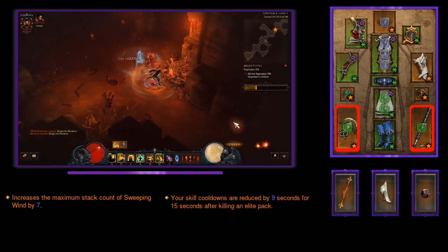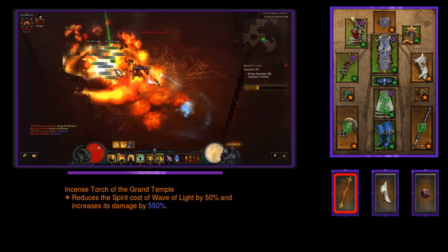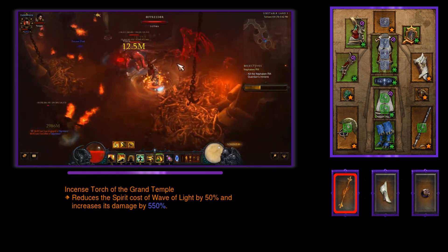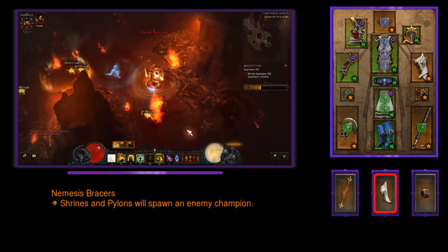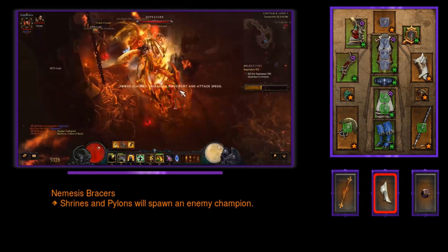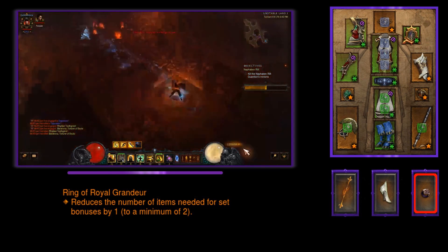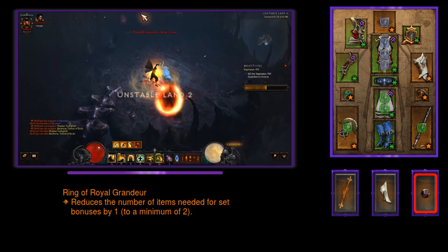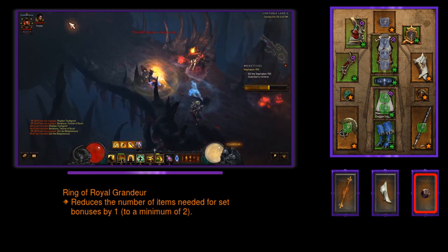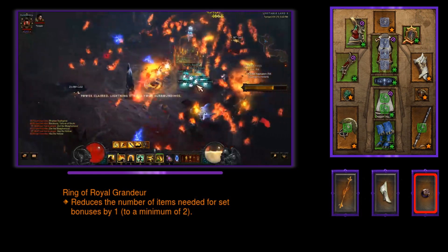In the cube we are looking at Incense Torch of the Grand Temple in the weapon slot, which reduces the spirit cost of Wave of Light by 50% and increases its damage by 500%. In the armor slot we have Nemesis Bracers, which causes shrines and pylons to spawn an enemy champion — giving you even more DBs. The Ring of Royal Grandeur is cubed in the jewelry slot if you are running this way. As I said, you can mix and match the jewelry with this build depending on whether you need more damage mitigation or more damage — it's up to your play style.